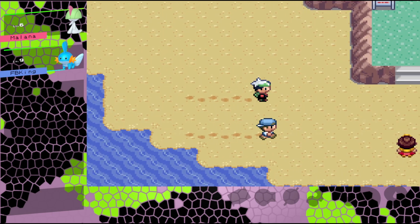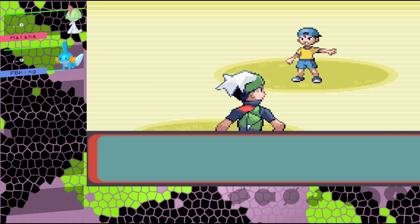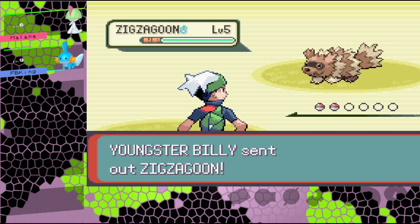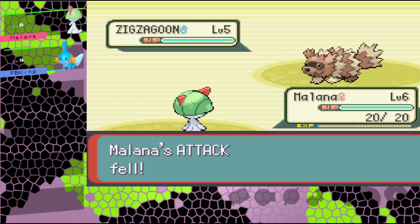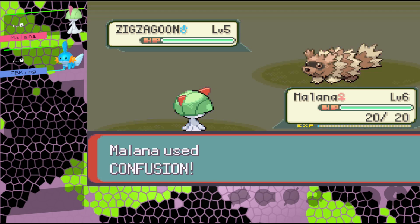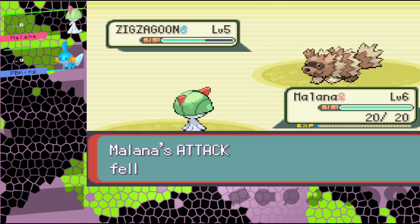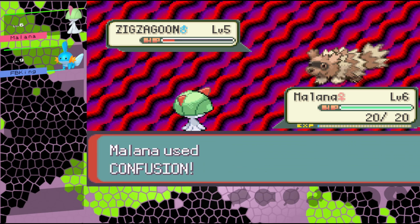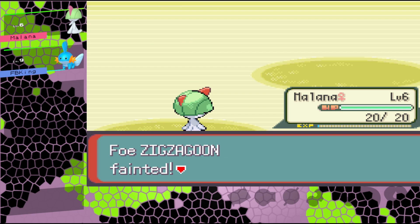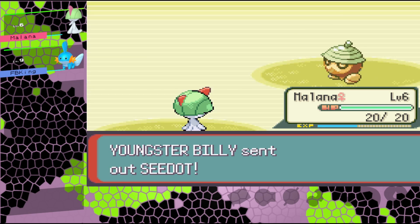Which means we can take on this guy with his Seedot. I believe he has both a Seedot and a Zigzagoon - no wait, Seedot and a Zigzagoon. Look at Milana - oh, this is a good sign! First Confusion actually causes confusion. Wonderful. Silly Zigzagoon, Growl won't affect us - we're special attacking right now. Excellent! And yes, I was right, Seedot does exist.